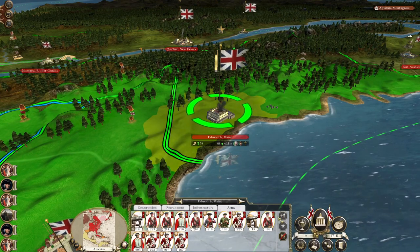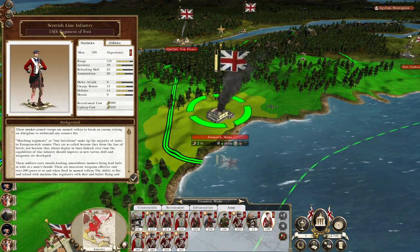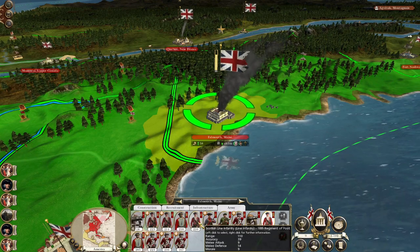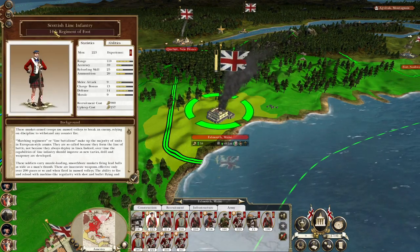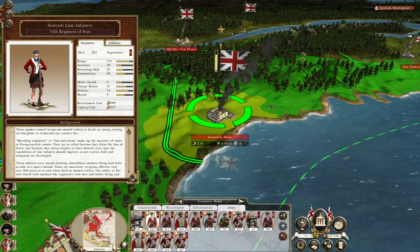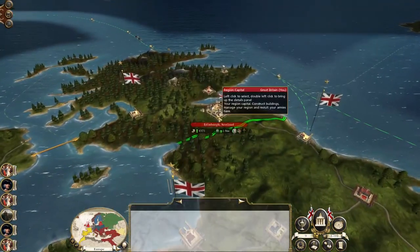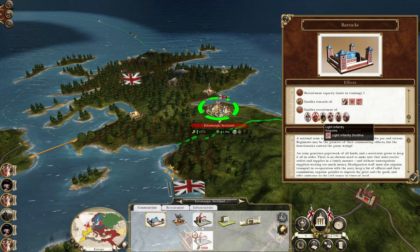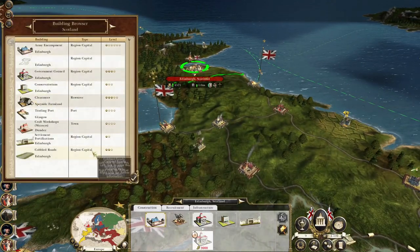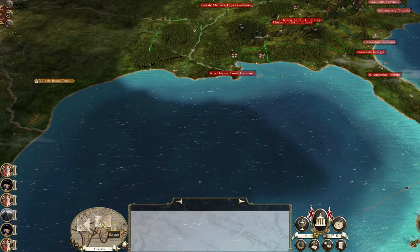I've got the 78th regiment of foot and the 74th regiment of foot, which I'm pretty sure were important in things like the Battle of Assaye — they are absolute badasses. I want to have the 74th and the 78th. Bear in mind that you can actually get more unique troops from Scotland — Scottish grenadiers and lots of other really good stuff. But let's go back to Europe.